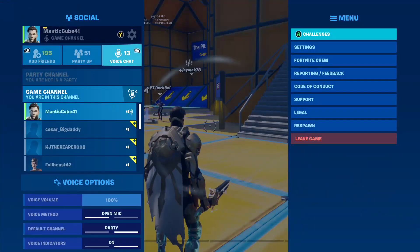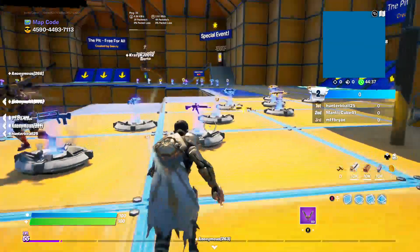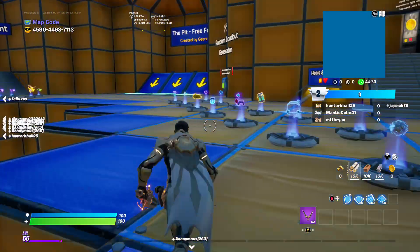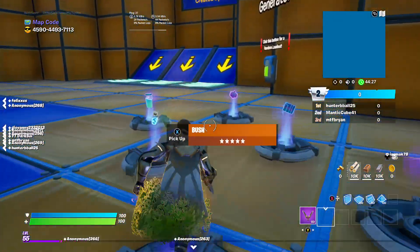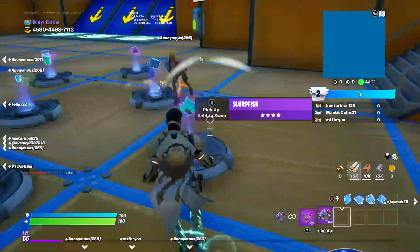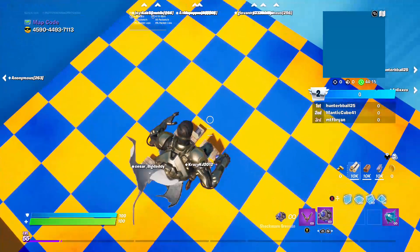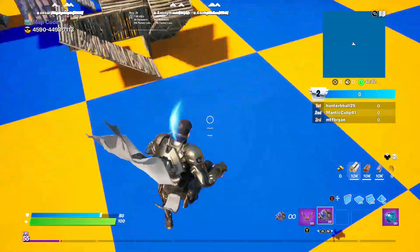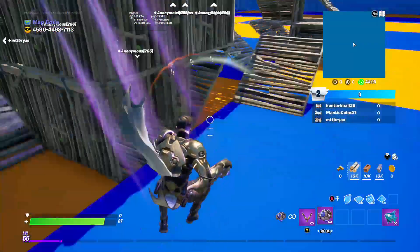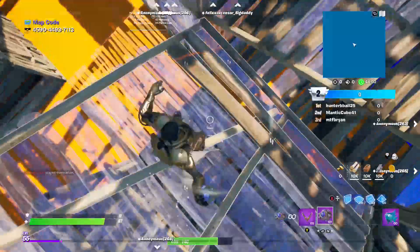I'm trying to show my challenges — I actually can't show them right now. But what you guys want to do is get an impulse grenade. That's really all you need. You guys could get a shotgun if you want, but I'm just going to stick with an impulse grenade. I'll take a couple of fists too. And what you guys want to do is actually destroy opponent structures by bouncing into them with an impulse grenade. So I'm going to go inside of this right here and just keep using it — just like that. You guys just want to keep doing that all game.